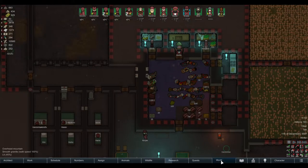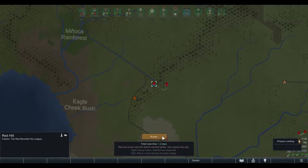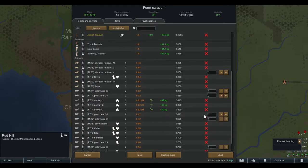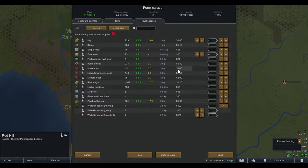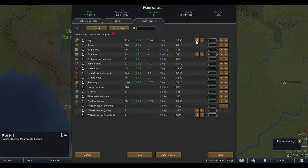Now, about the amount of food: when you form a caravan, select a location, select your four pawns — yes, I wanted to bring Vassla — and select your caravan animals like my three donkeys. The game automatically packs your food and items. I always leave 'travel supplies' on because they automatically pack the bedrolls. But don't take hay if the animals are able to graze — check if they can, but if they can, skip the hay.